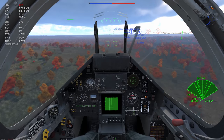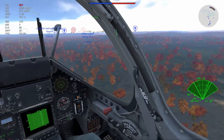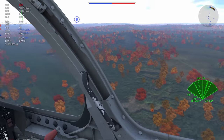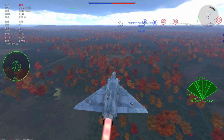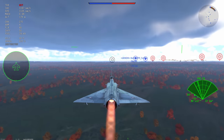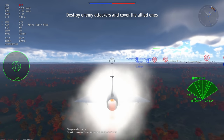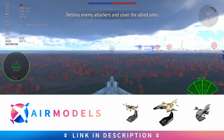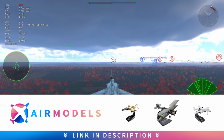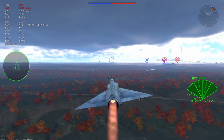The Mirage 2000 is perhaps one of the more advanced jets in the game, but does it stand up to the likes of the F-14? I think we should use the F-14 as the hallmark of what is an ideal top-tier plane. In this case we basically come in with half the missiles and a little bit less performance, but this plane has a real knack for being a dogfighter type aircraft.